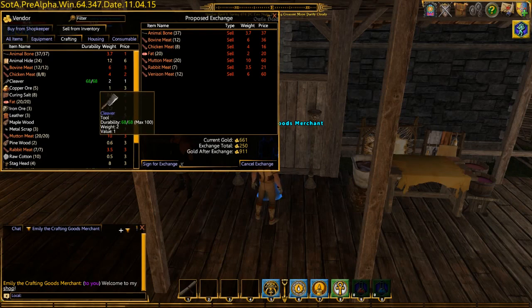That's all the meat, fat, and bones. Notice the cleaver is at 68 durability — it uses one durability per use. Later on you can craft an artisan cleaver that I think takes less damage. Look at that — 250 gold in about 20 minutes of work. That may not seem like a lot, but one skill costs 100 gold to train.